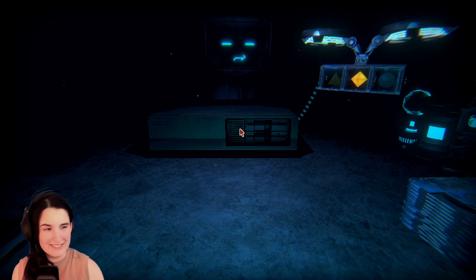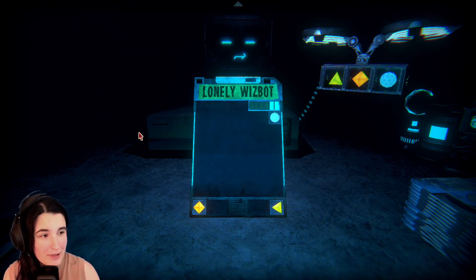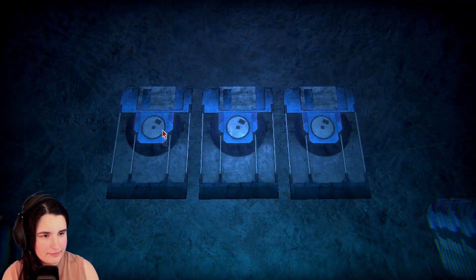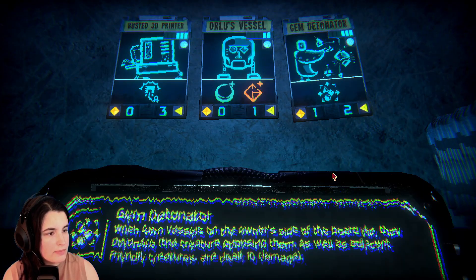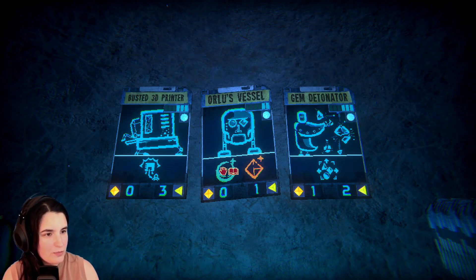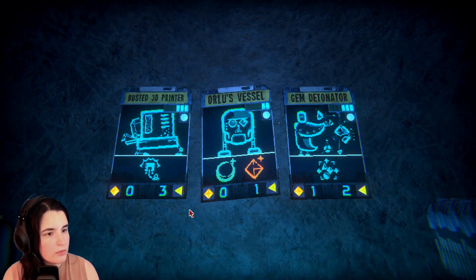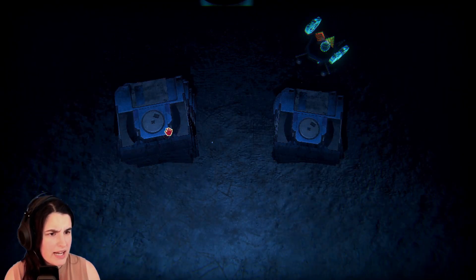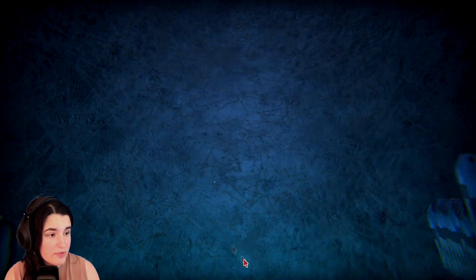The one that buffs it up if you have gems — let's do Lonely Whizbot, let's make him a little bit better. Hey, gems — power it up. I feel so bad for him. I'll take a card. Another busted one — oh, these have gems. Gem detonator: when gem vessels on the underside of the board die, they detonate. Orlu's vessel: while the card bearing the sigil is on the board, it provides a blue gem. Blue and orange. I kind of like this. Do I have anything that provides gems? I actually don't, so I should probably grab him.